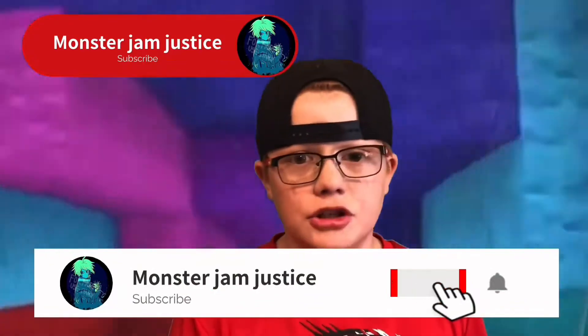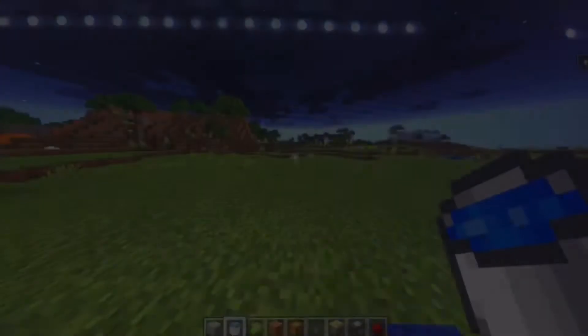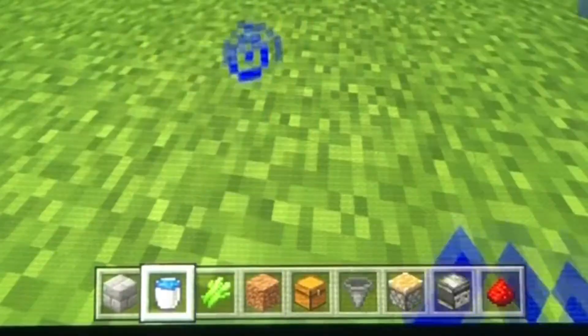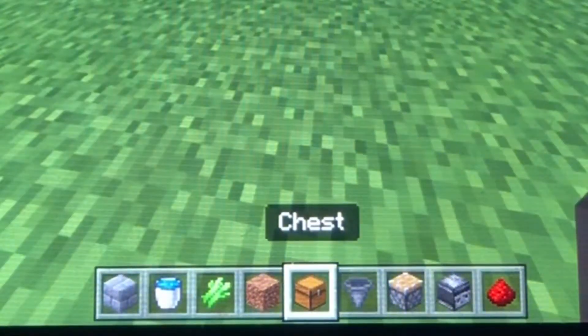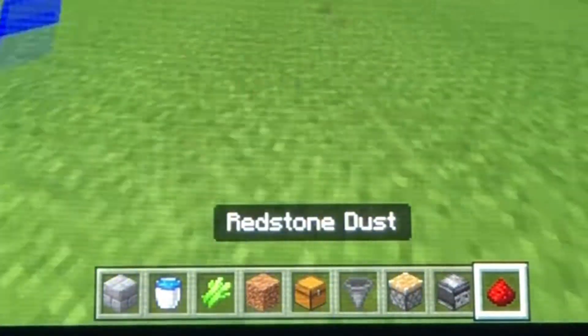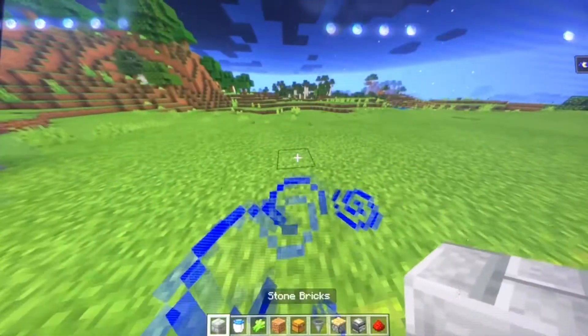Hit the red subscribe button and be sure to leave a like on today's video before we get started. All right, the items you are going to need for this build are: a block of choice — I'm using stone bricks — water, sugarcane, dirt, a chest, a hopper, a piston, an observer block, and redstone dust.